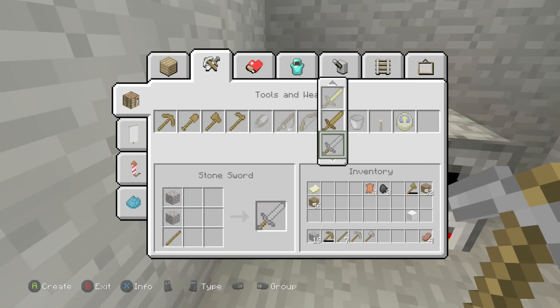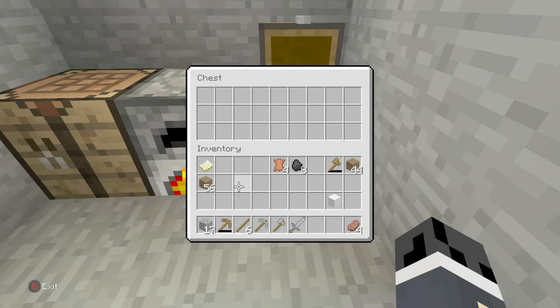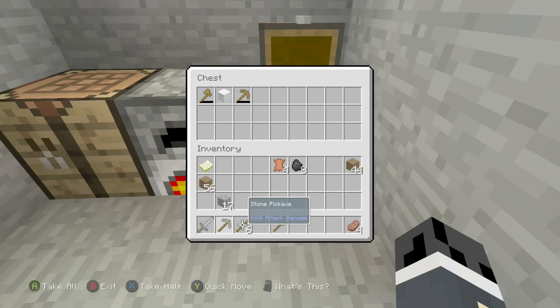Now go back into Tools and Weapons and create a stone pickaxe, a stone axe, and a stone sword. To get rid of the wood weapons you might need to use later, craft a chest, click it down, and dump all the stuff you don't need for now into it.